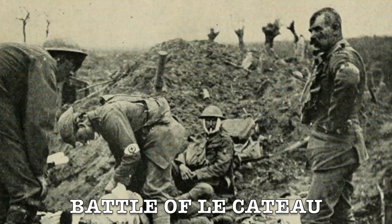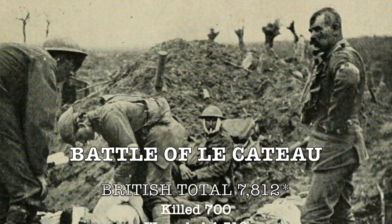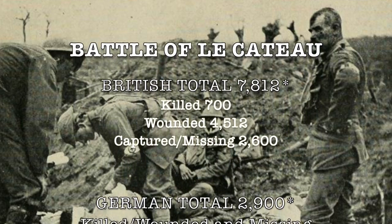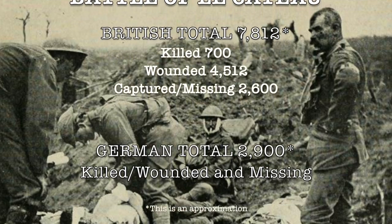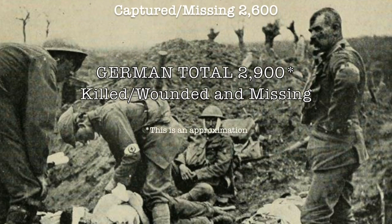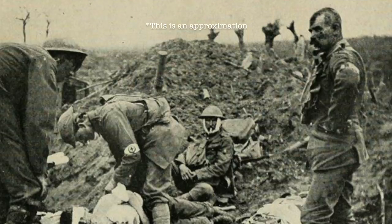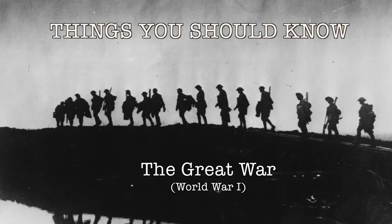After the British retreat back to St. Quentin, the total casualties for the United Kingdom was 7,812 — including 700 killed, 4,512 wounded, and 2,600 men captured — while the Germans suffered a total of 2,900 men killed, wounded, and missing. Please join us again next time on Things You Should Know: The Great War.